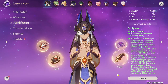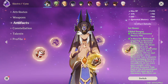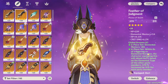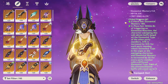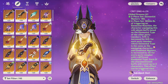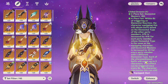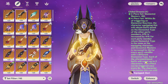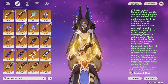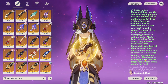For artifact sets, you have two real main options: Gilded Dreams and Thundering Fury. Gilded Dreams is amazing because you get Elemental Mastery, and then when you trigger elemental reactions you get additional Elemental Mastery and ATK% depending on how many party members are the same or different element. Both are actually really good for Cyno — Electro Resonance is solid to help get his burst back, attack is good for his main stats, and Elemental Mastery is always great on him given all those different scalings.